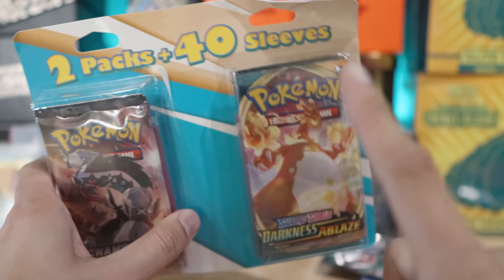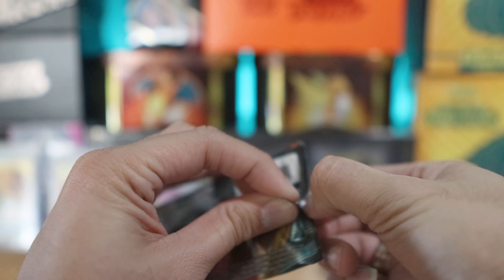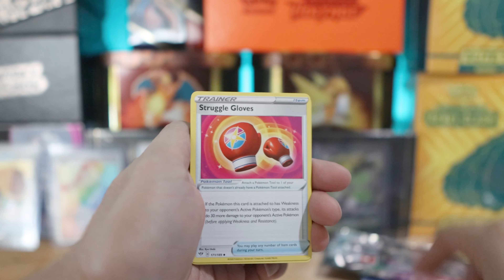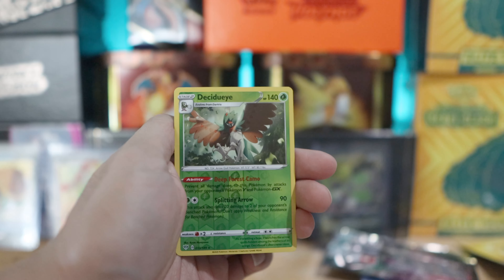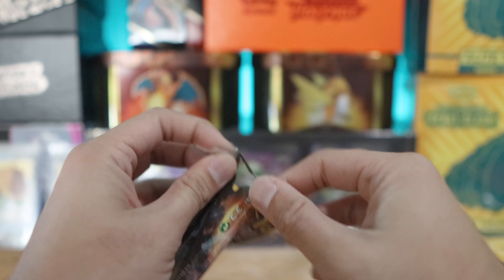Last pack - pulled a whole lot of nothing from Darkness Ablaze, decent stuff from Champion's Path. The best way to justify these packs is to look at it as cheap Champion's Path. If that's what you're hunting for, buy with confidence. If you guys do pull a Charizard through a Darkness Ablaze pack from this set, congratulations. Familiar Bell, Struggle Gloves, Clauncher, Paras, Larvitar, Gulpin, Feebas, Purrloin, reverse holo is a Decidueye and the rare - terrible talent flame Deepforce Cammo.